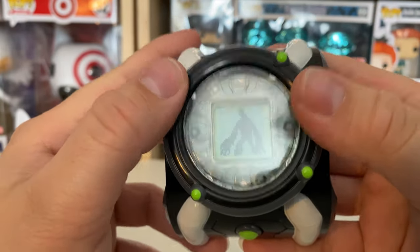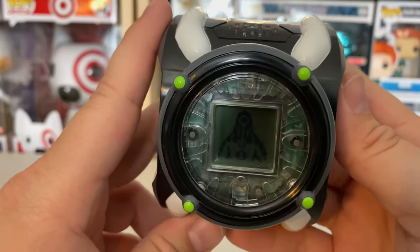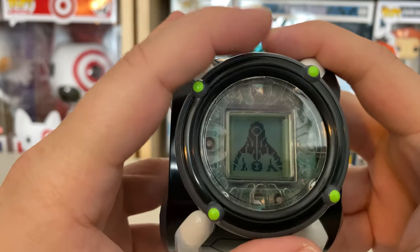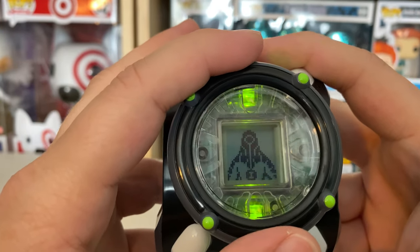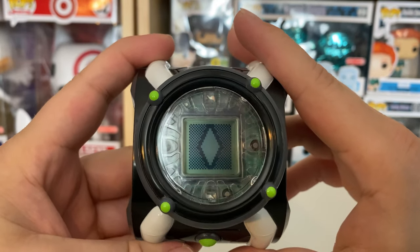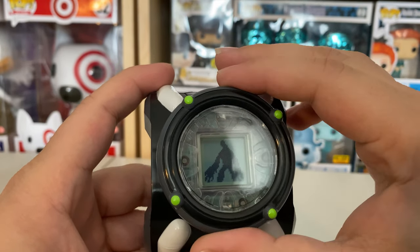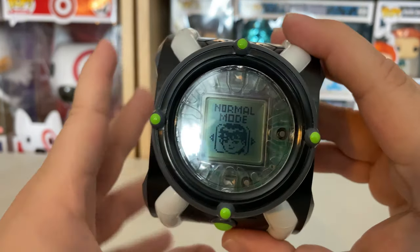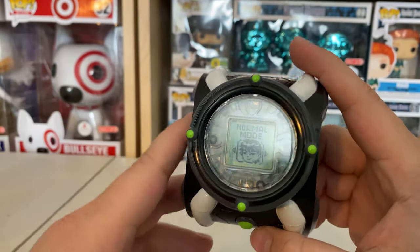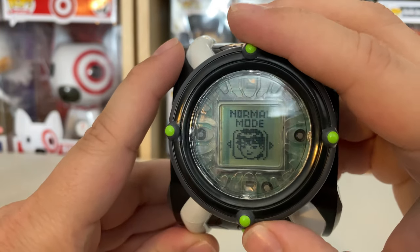Let's press on Upgrade and see what happens. It makes punching sounds when you press on it once you're an alien. To change out of the alien you can press this button and it will turn you back to human so you can select different aliens. Normal mode is the standard mode you'd expect — select aliens and turn into them. Let's see what other modes this Omnitrix has to offer.